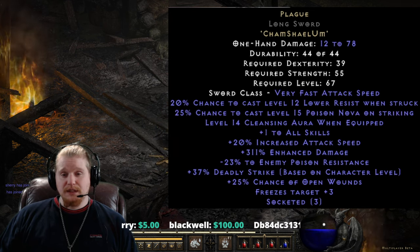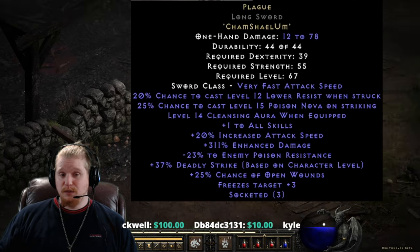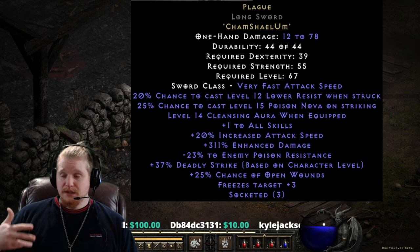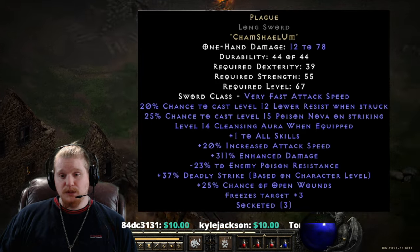Having a level 12 lower resistance is obviously going to make them a little bit stronger. We don't know exactly what they're going to be doing to the Act 3 mercenary, so for all we know this could be a really strong boon to the damage they put out, which is pretty cool.